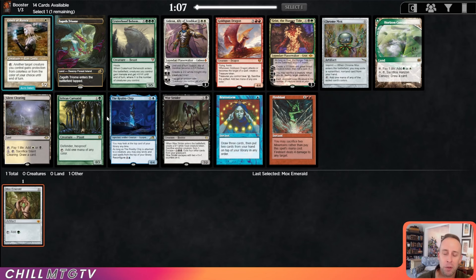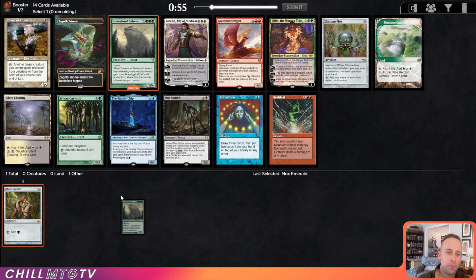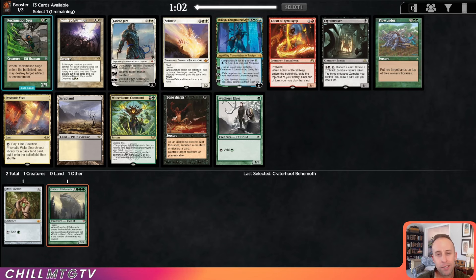If there's one reason to go into green, it's sitting here in the pack right now — that's Craterhoof Behemoth. That card is a house; it wins games on the spot. It's like the best target for Natural Order. Really nice to see after a Mox Emerald. We've also got Rexx Sage here.